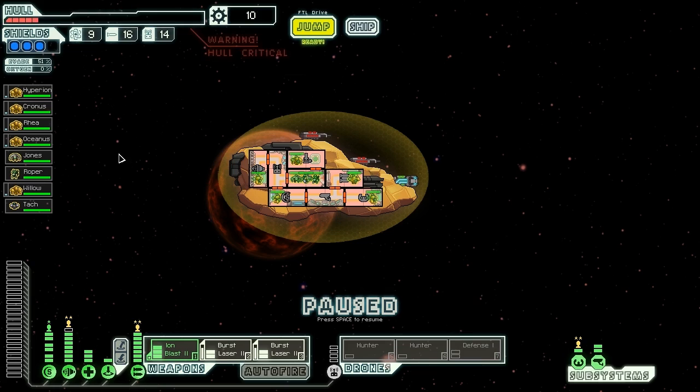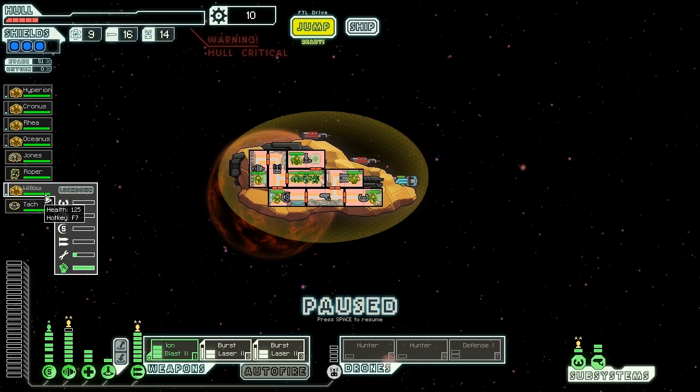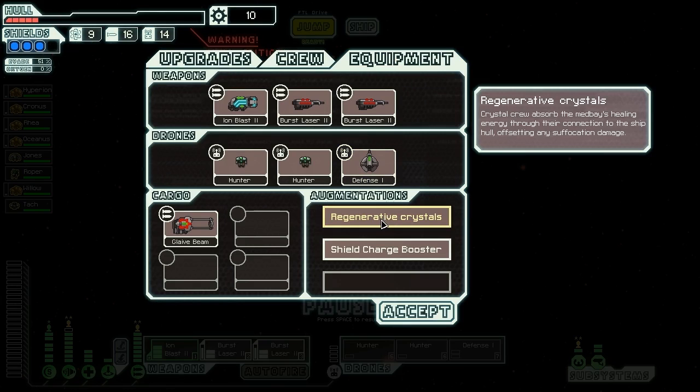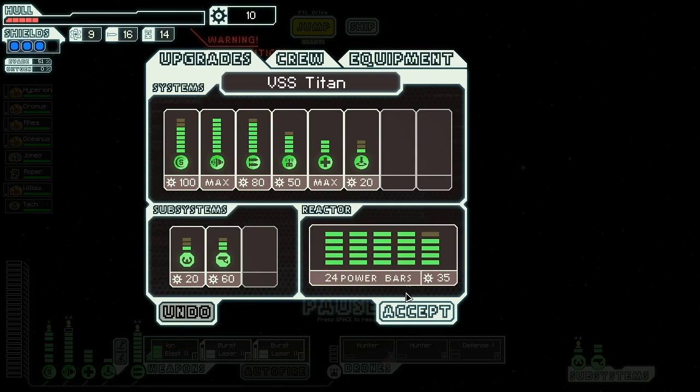We also have our crew: five crystals — Hyperion, Cronus, Rhea, and Oceanus, our titans from Greek myth. We also have Jones, Roper, and Willow, another crystal we picked up along the way through legitimate means — so in other words, we found a pod. And we have Toc, a human who's hiding currently in our medbay. We've also got ourselves regenerative crystals, which let the crystal crew — who already have reduced suffocation damage — regenerate at exactly the same rate they take damage, meaning they can survive in other rooms. Jones and Roper are hiding in the medbay.